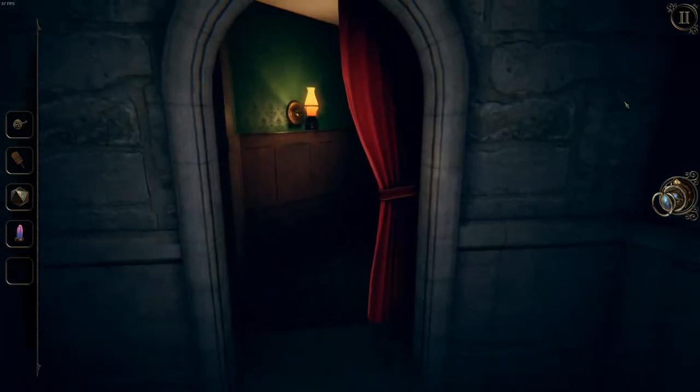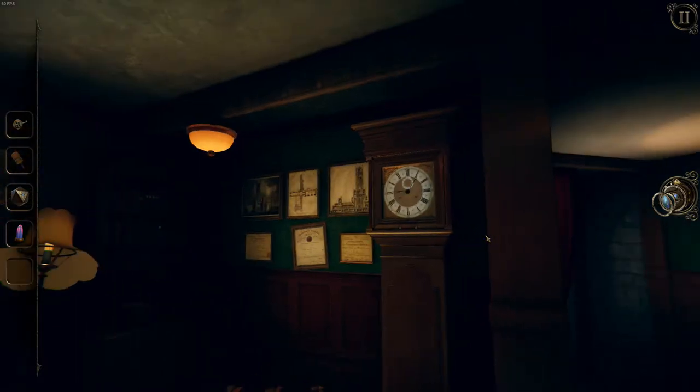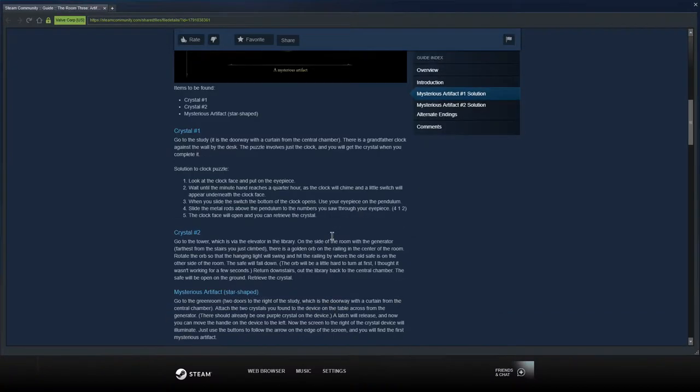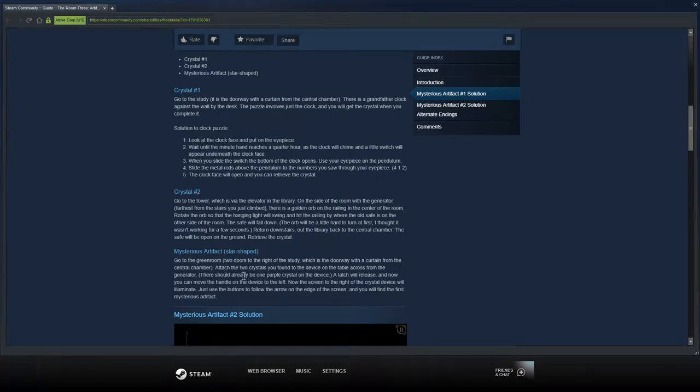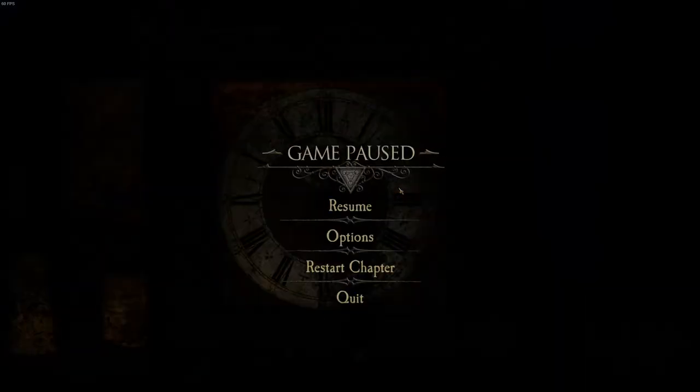Now I need to go through here again to the hands. Back to this - I need to get the speckle thing as well, don't I? Green room, two doors to the right of the study. I do need to wait for this. If I just wait for it... I think if I pause it, it will skip along a bit. I don't know - might just be my imagination. I'll just wait for this to go and then I'll be back.